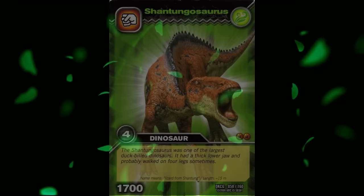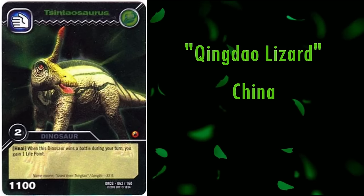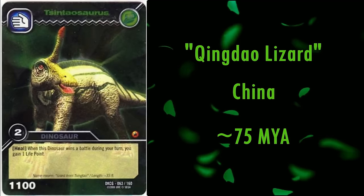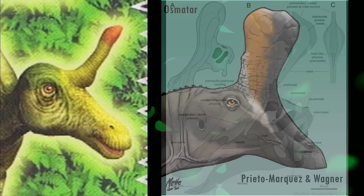The first of the lambeosaurines we'll be looking at is Tsintaosaurus. Its name means Xintao lizard, after the town of Qingdao in China, near to where it was discovered, in rock dated to roughly 75 million years ago. This is the only hadrosaur in the franchise whose crest is now outdated — whilst long thought to have had a unicorn-like straight head crest, in 2013 a specimen preserving the front of the skull showed that this was only the rear part of a larger crest, more typical of other lambeosaurines. Whilst now outdated, for the time it's still great.